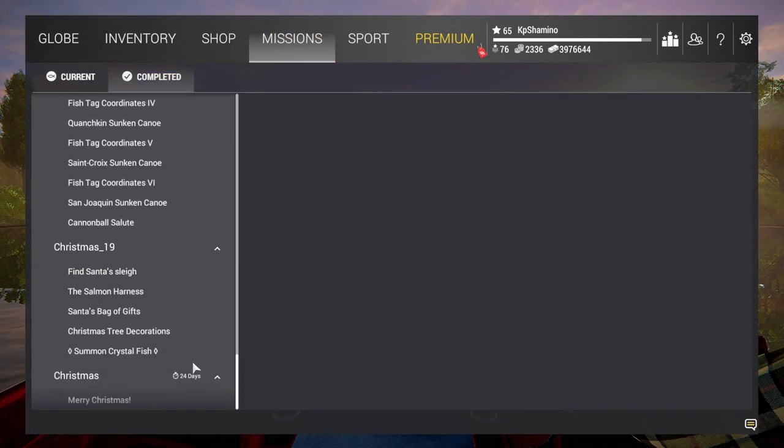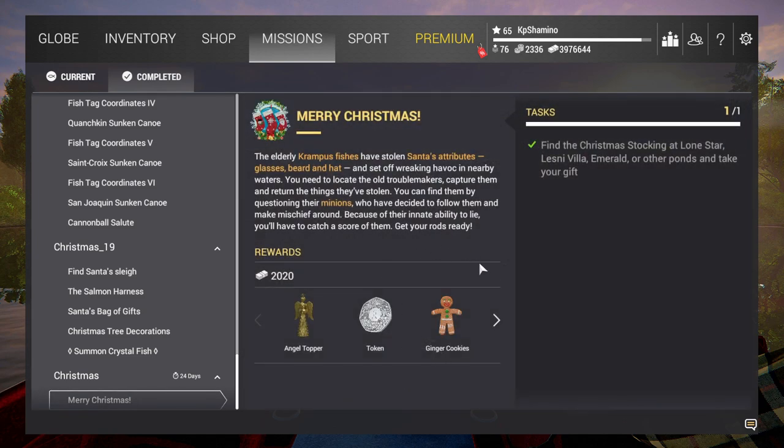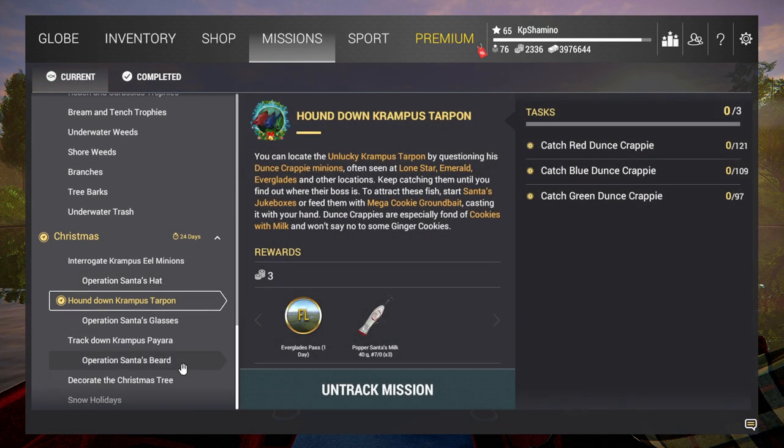Now the missions. You start with one mission — I already did it by accident. The elderly Krampus fishes have stolen Santa's attributes. You need to find the minions, question them, and then catch them. The big fish's location is revealed by the minions. To do this first mission you just need to go to Lone Star, Czech Republic, or New York, find one stocking, and you'll get the angel topper for the Christmas tree.